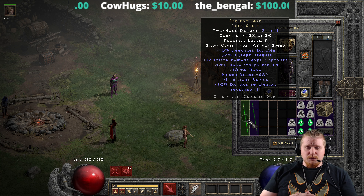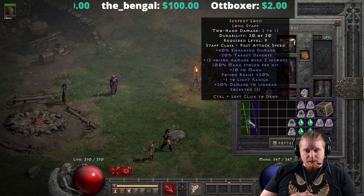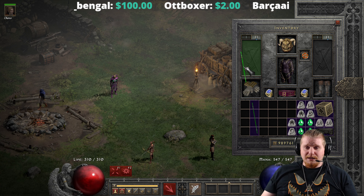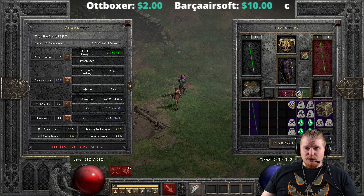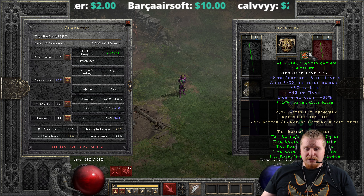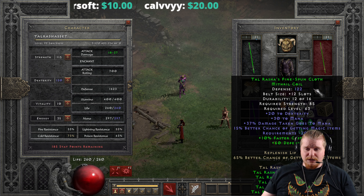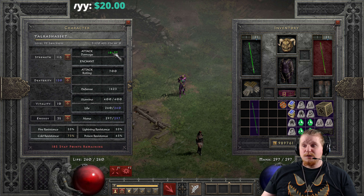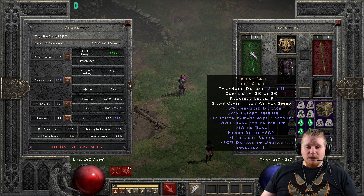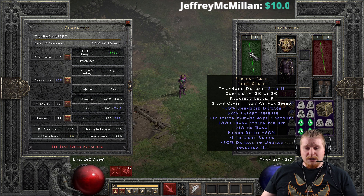It also has a massive 100% mana stolen per hit, which unfortunately doesn't really do a whole lot because of the relatively low physical damage on the weapon. If you hit a target with this thing with a melee attack, we're really looking at a relatively low amount of physical damage. Once you have removed all of your elemental damage, you come to a physical damage that is extremely low, and 100% of relatively nothing is still relatively nothing. But there is an interesting use for the 100% mana steal per hit, which I'll talk about later.